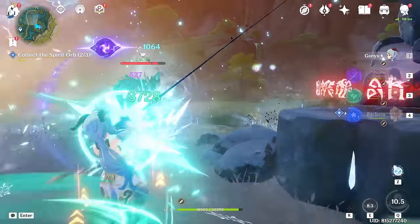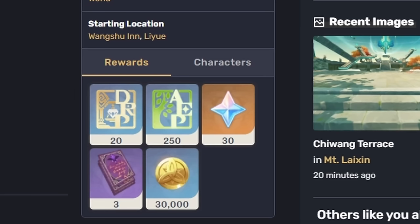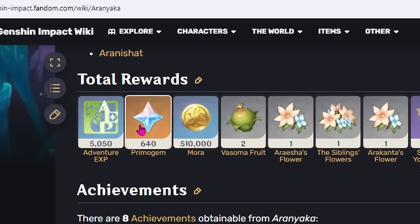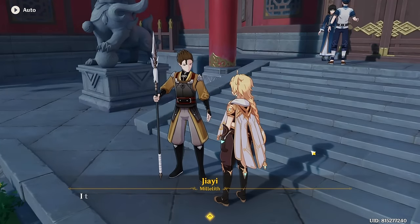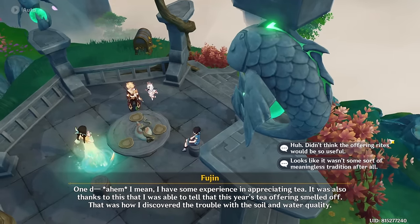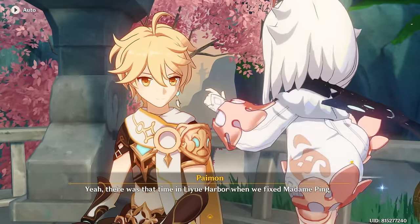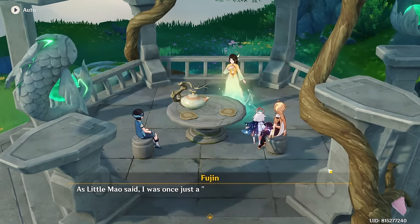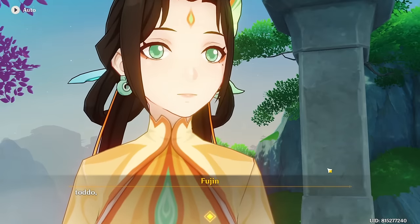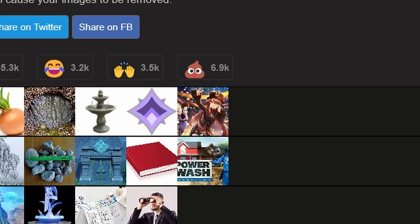World quests are less consistent when it comes to giving primogems, with some giving 30 primogems per quest and others giving 640 per quest. These can be found by talking to NPCs with blue exclamation marks over their heads, and you can go to the Genshin Wiki to choose which ones to do based on rewards. Apart from just rewarding primogems, a lot of world quests also unlock new explorable areas, gameplay features, and other things that allow you to gain primogems faster. S tier.